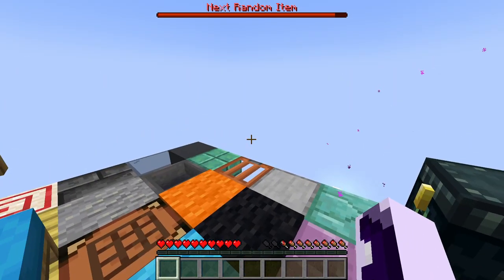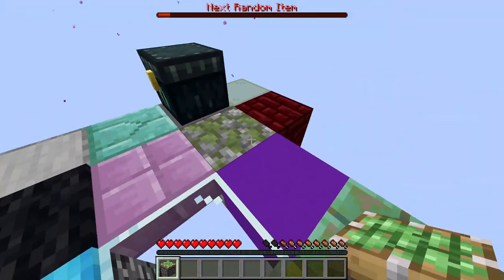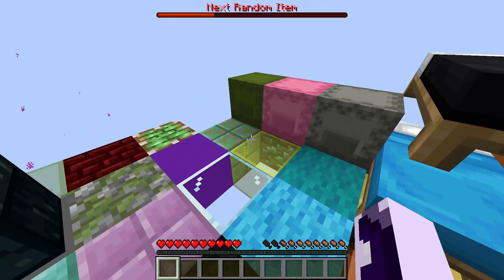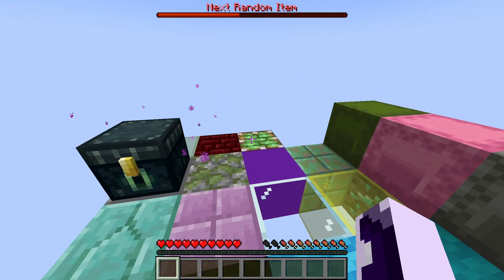You know what I don't understand about Minecraft? Why they made only sand and gravel gravity blocks that fall. Why don't other blocks do that? I mean I kind of see the point but also kind of not at the same time, if you know what I mean.